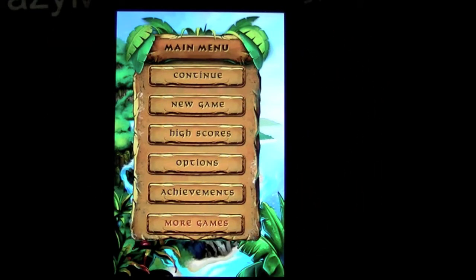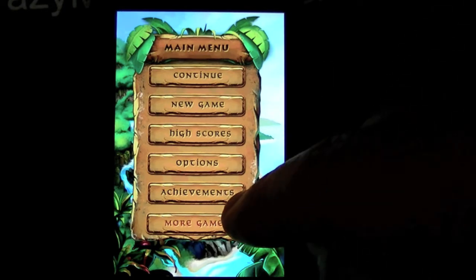CrazyMikesApps.com with today's free app, which is Magic Balls Island by ColorVox. It's a very nice and polished connecting game of five or more.